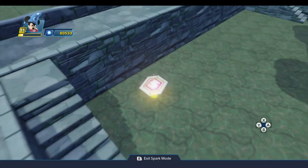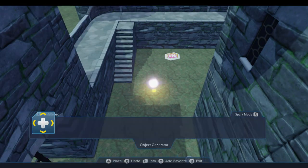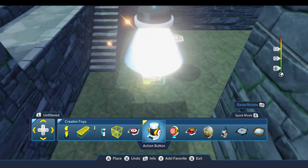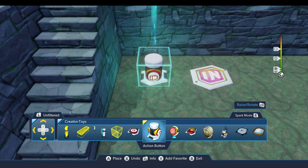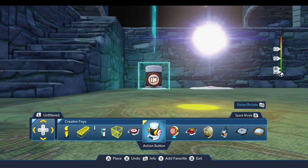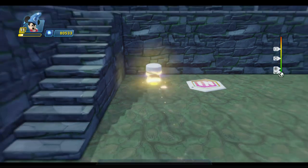In order to specify what you'd like, you need to use a logic connection. You can come into the Creativitoys drawer and drop a button, and hook the button up to the object generator so that when you push the button it'll generate a specific item. However, if you're like me and you want to keep everything consistent with the theme, the button and the object generator look a little futuristic, so I don't really want to use that.